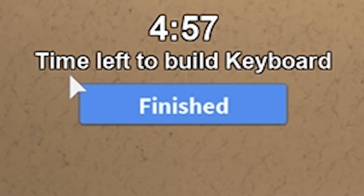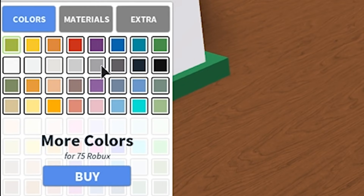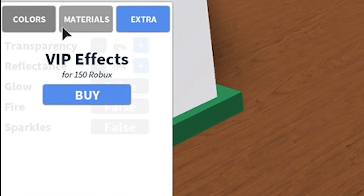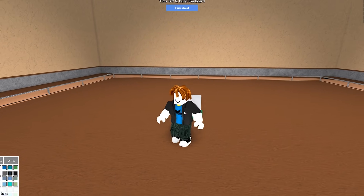So right now you can see up here, we have to build a keyboard. We have all these block colors down here, different materials and some VIP stuff that we have no access to at the moment. But anyways, let's go ahead and try to make a keyboard the best we can.